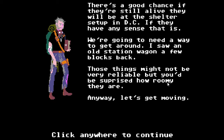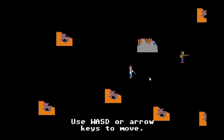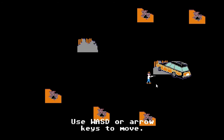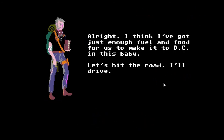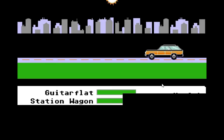We're gonna need a way to get around. I saw an old station wagon a few blocks back — those things might not be very reliable, but you'd be surprised how roomy they are. What a better way to replace the wagon from Oregon Trail than to have a station wagon. This is kind of how the hunting setup will be, because hunting is replaced with scavenging. I think I've got just enough fuel and food to make it to DC. Let's hit the road.